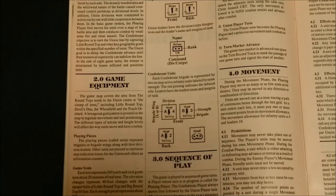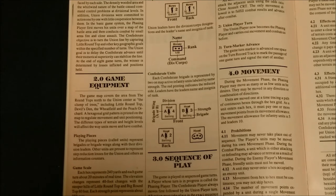The game is played in sequential game turns. A player whose turn is in progress is called the Phasing Player. The Confederate player always moves first, followed by the Union player turn. All actions must take place in the exact sequence outlined: Confederate player turn has the Movement phase, then Small Arms Fire, then the Close Assault phase, followed by the Union player turn performing the same phases in order. Then a Turn Marker Advance phase, moving the marker on the game turn track one to the right until the end of the game, at which time you determine victory according to the victory conditions.